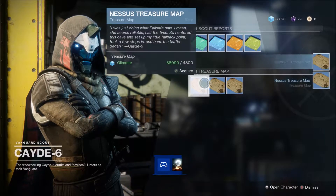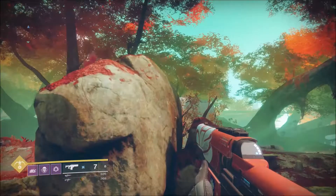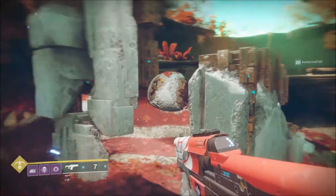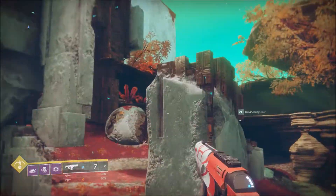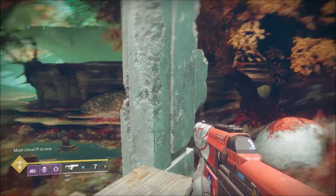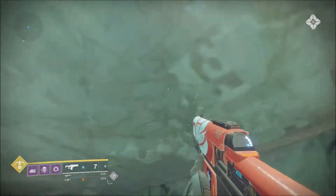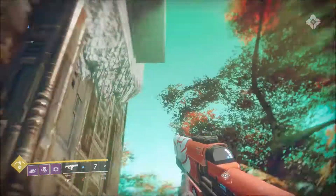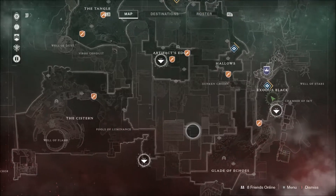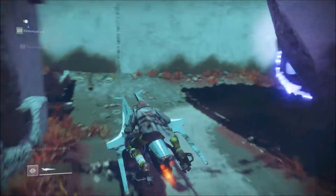If you guys don't know, there are these things called treasure maps that you can obtain from Cayde, and these treasure maps will actually allow you to pick up hidden chests around patrol maps. The patrol map switches every week — in the first week of Destiny it was the EDZ, this week it has changed to Nessus, next week it'll either be Io or Titan, and then it'll finish off with the fourth planet. These are special caches that you can only see on the map by purchasing these special treasure maps from Cayde, and as soon as you purchase them and go onto the map they will all pop up for you.